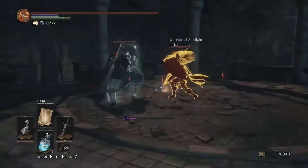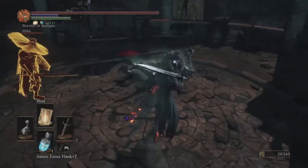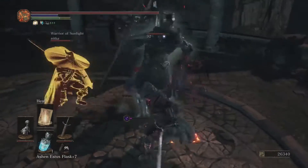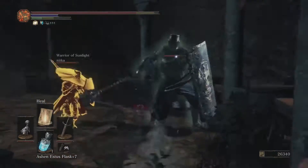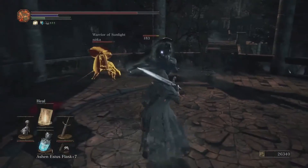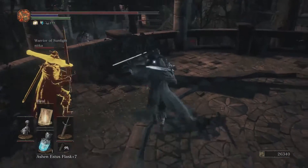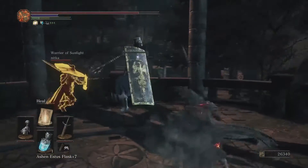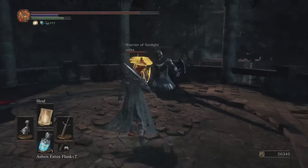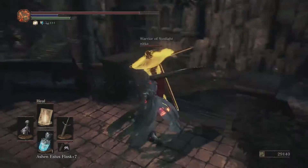As we get to the top of the stairs, there's going to be another Consumed Knight. My buddy backstabs it, we get a few slices in, and then I make the mistake of not getting away fast enough and get caught. If you have a friend, they can do another backstab and you can get this guy down fairly quickly. If you're playing solo, you're going to have to be more cautious and bait them into those long attacks, then get the backstabs in when you can.